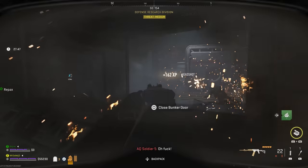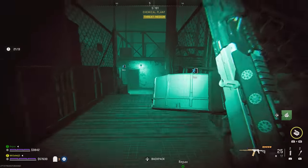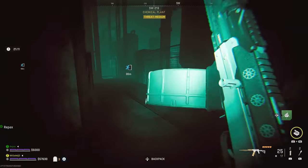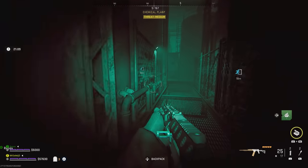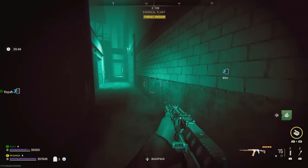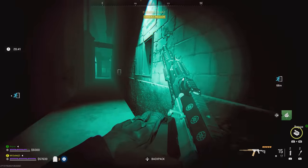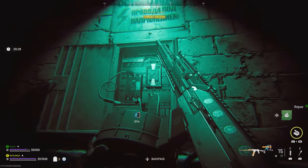Whichever entrance you chose, you need to complete that puzzle until you are able to go out into the chemical plant — also known as the night vision area. Once you're in there, you want to go into one of the huts to pick up an R4D detector. Once you've got the R4D detector, you need to go to this side of the chemical plant where you will notice on the wall a flashlight lighting up an electrical panel.